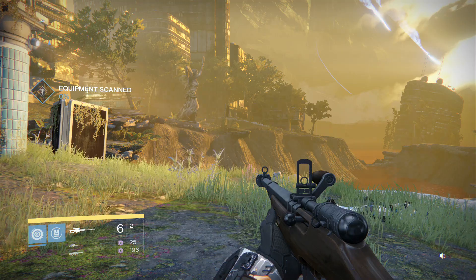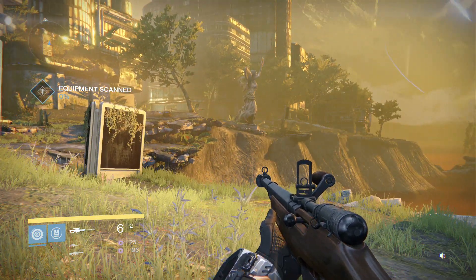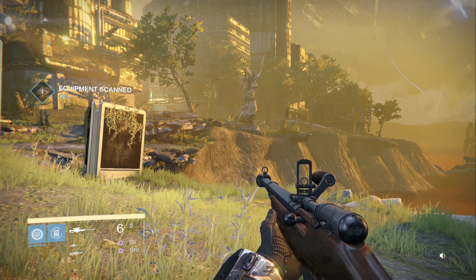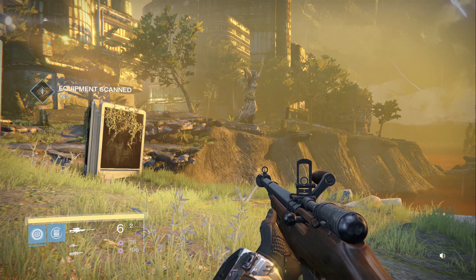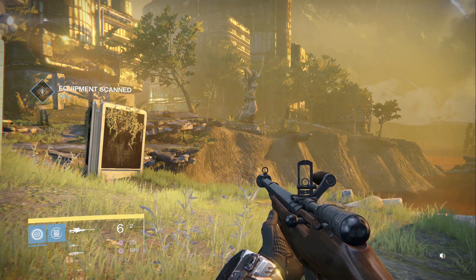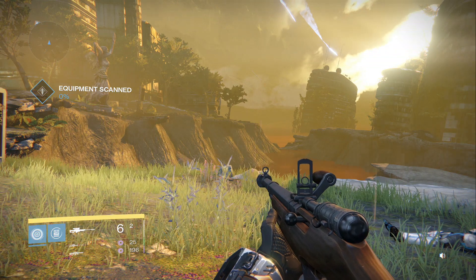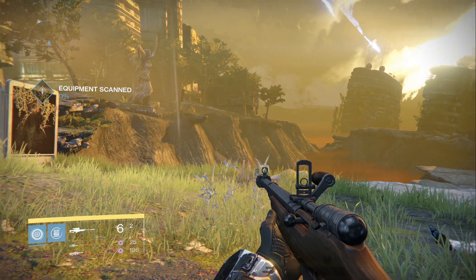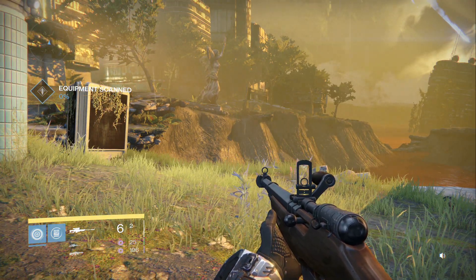What you're gonna want to do is when you fire your weapon, go ahead and press X to reload but then immediately use your melee. The faster the melee you have, the quicker this can be done. I have everything pretty slow for my melee on my Titan, but what it's gonna do is take away the whole visual for the reload — no audio, nothing — it just goes straight back to shooting.